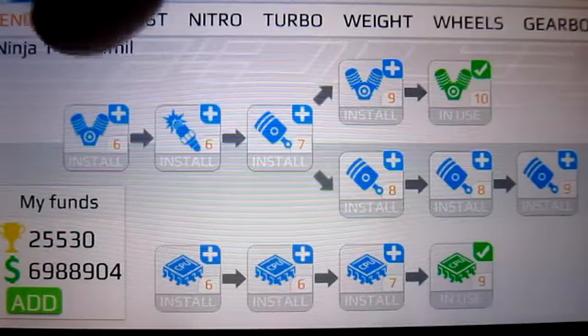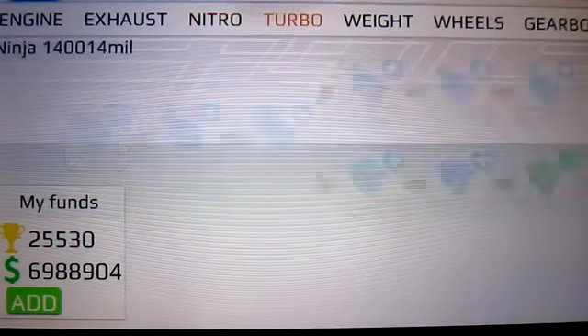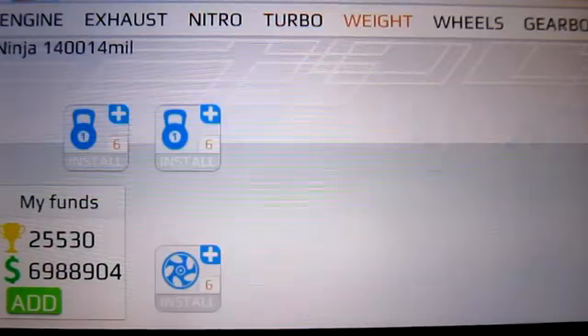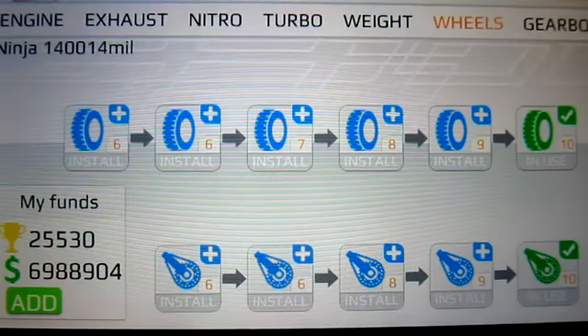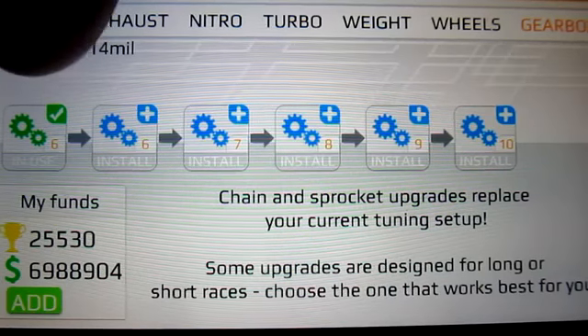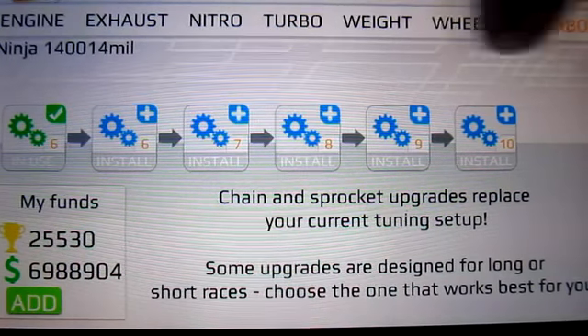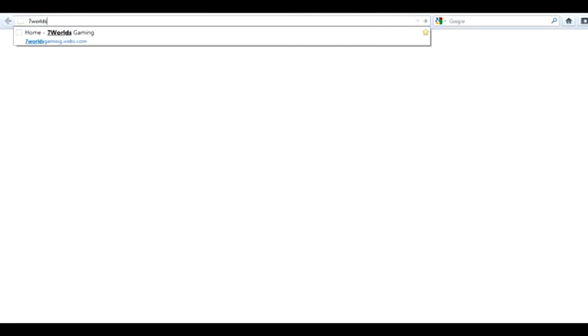As you can see there, 4.486 — that's a pretty consistent time you will get with this tune. For the exhaust, make sure you have the top exhaust, and for the nitro make sure you have the bottom nitrous. Other than that, just upgrade everything to level 10 and max it out. For the gearbox, leave it at stock — that is not a glitch. The other gearbox upgrades are just presets for people that don't know how to tune.